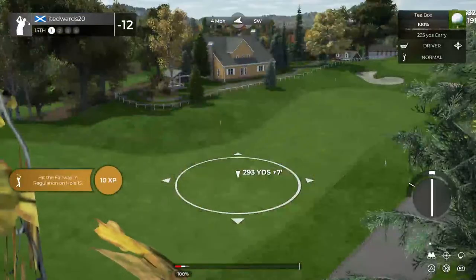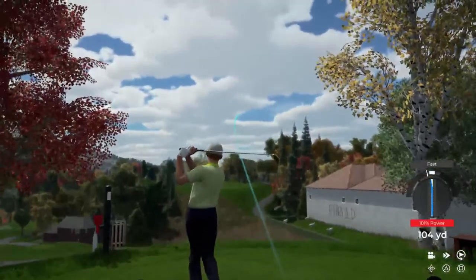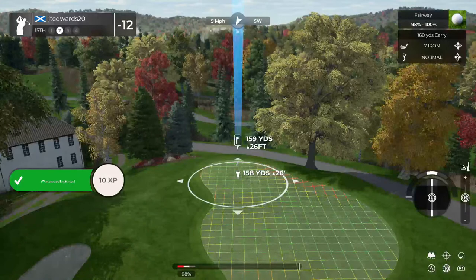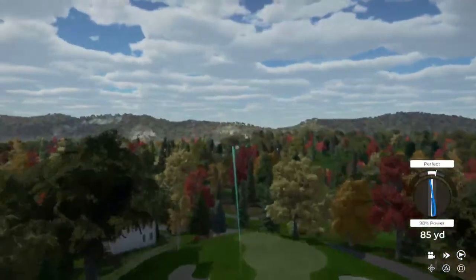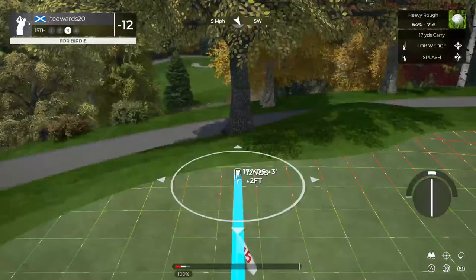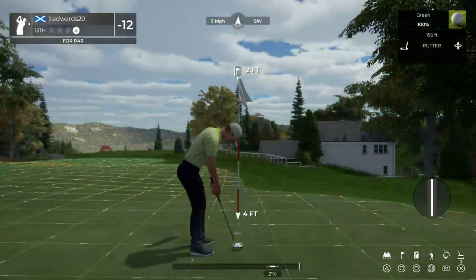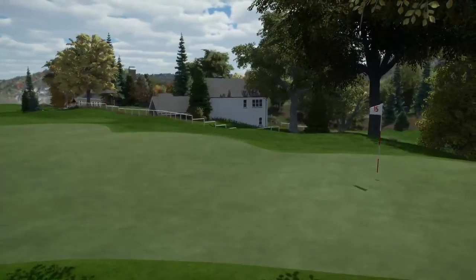Teeing up now on the fifteenth hole. Nice swing on that. That green's significantly higher than the ball, just so you know. Someone's heading for some trouble — missed the green there. This is what our third shot's looking like. Just drop this on in and you'll get a par. We're moving on — let's get this next hole. And after that one, twelve under par.